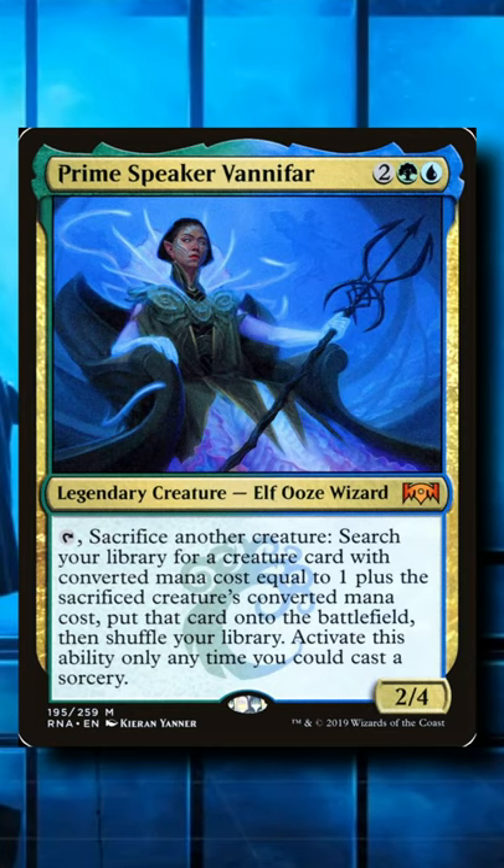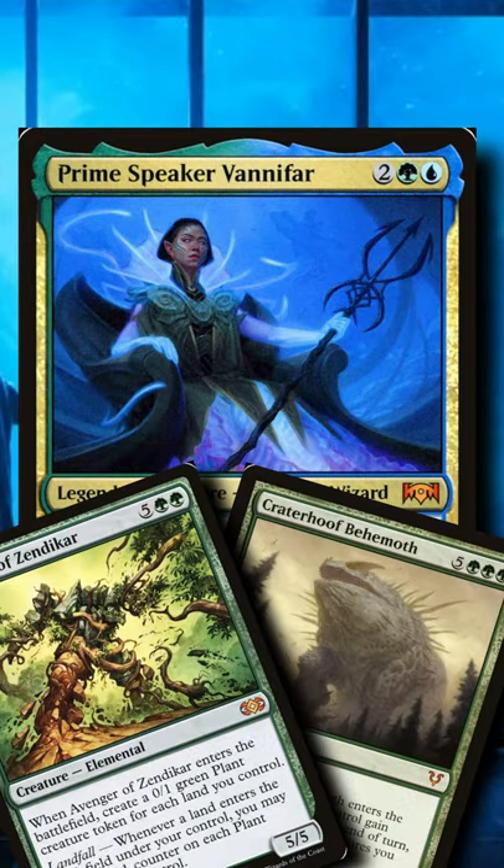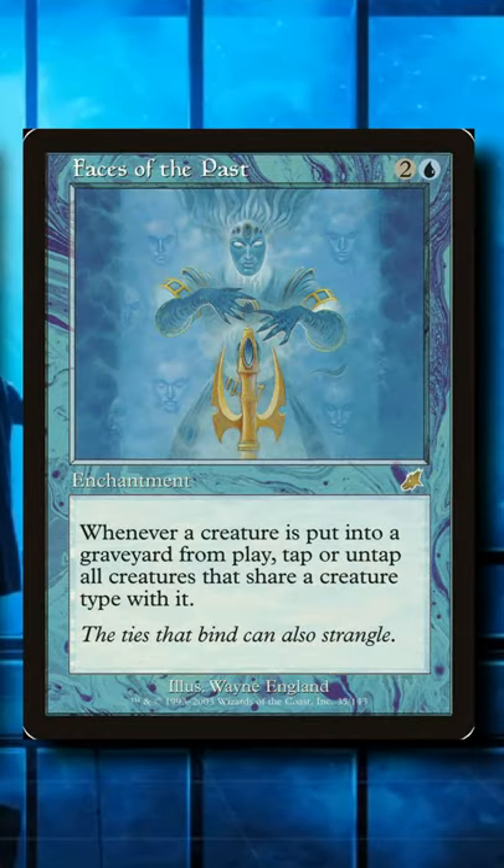Vanifar is known as the pod combo commander in EDH, holding up your creatures until your value is just too much to cover, but that can take a lot of turns. So why not just have a 2-card combo with Faces of the Past?